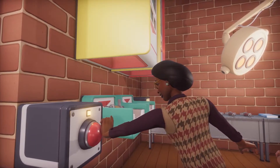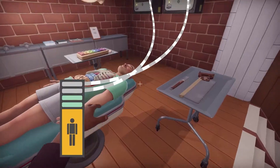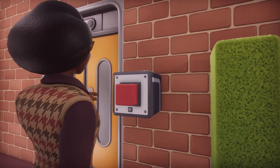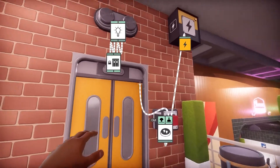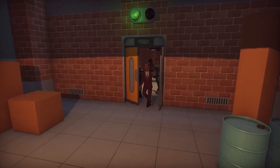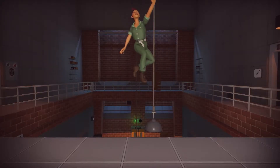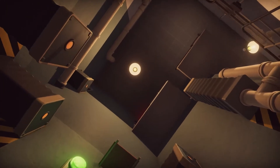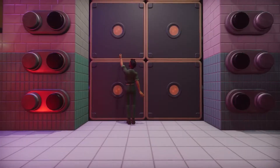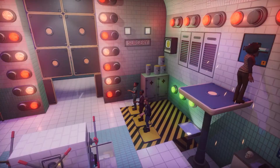And now to add that all-important spark. In circuit mode, you can truly bring your levels to life. Simply drop in a power source, plonk down a button, hook it up to a door, and wham-bam-thank-you-ma'am, we have a circuit. You can get as complicated as you like, from player-launching pressure plates to mind-bending mechanisms. Why not build some puzzle-solving into your levels? A locked door, a hidden tool, or even a full-blown escape room.